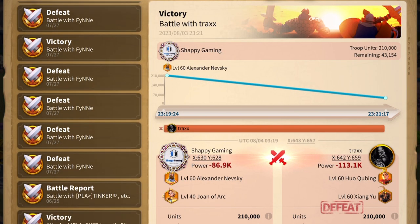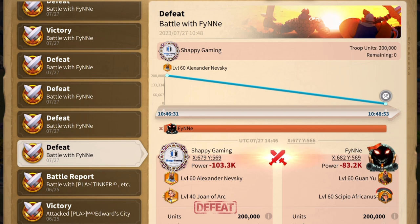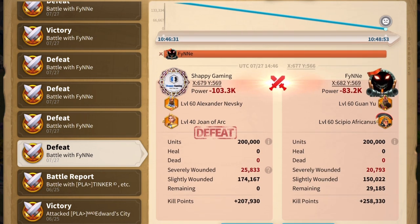Let's talk about the format of what the battles were and how we came to our conclusion. We did multiple battles using Guan Yu Scipio as the infantry troop versus Nevsky Joan. The only thing that changed between these battles was the city skin — nothing else changed. We both had troop frenzy. I feel that Nevsky Joan is a great pair to test against because there's really not a lot of randomness that can come from that.